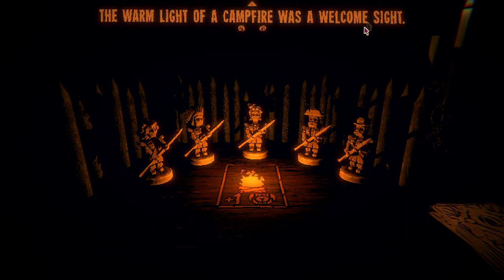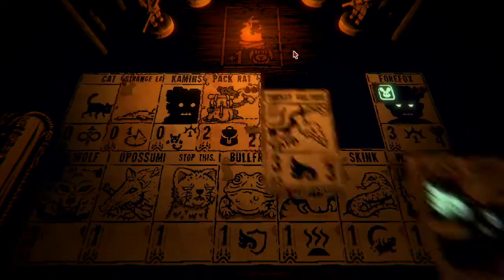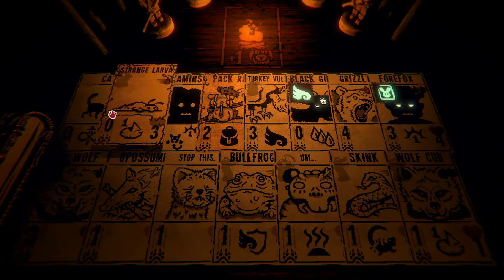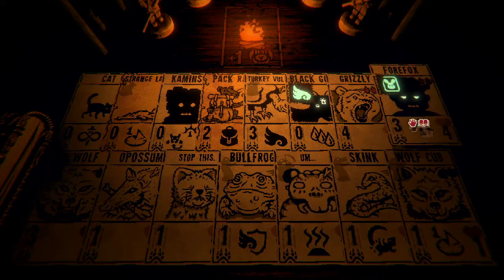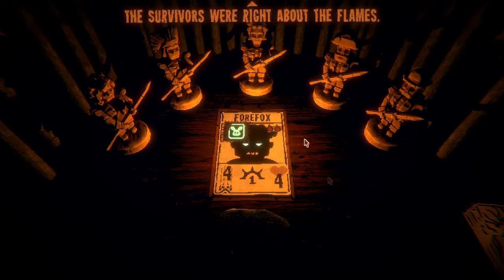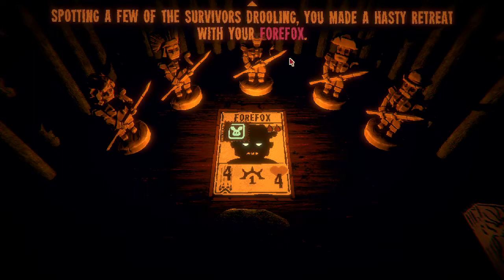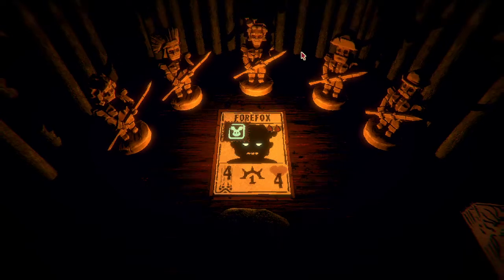The warm light of a campfire — a welcome sight. It enhances its power. Let's continue powering up Four Fox. The survivors were right about the flames — they had enhanced the creature's power. Spotting a few of the survivors drooling, you made haste to retreat with your Four Fox.